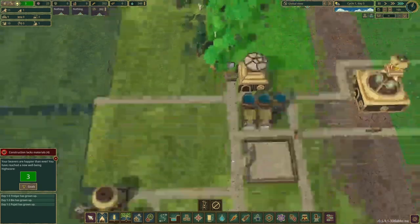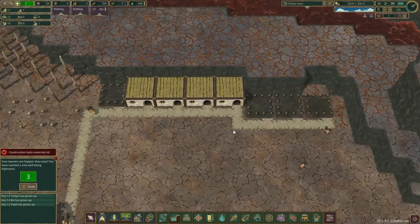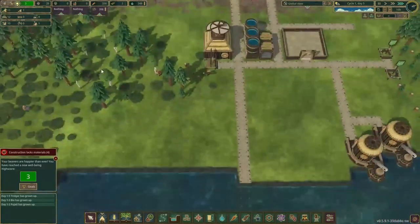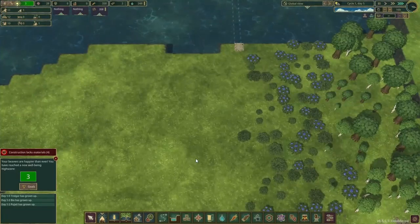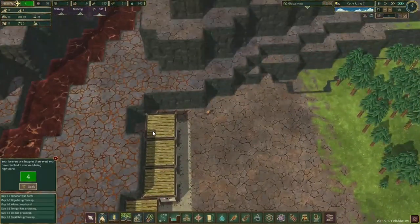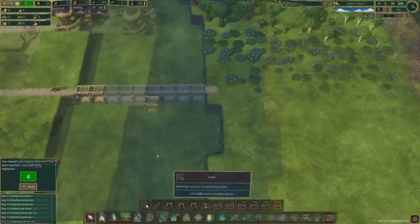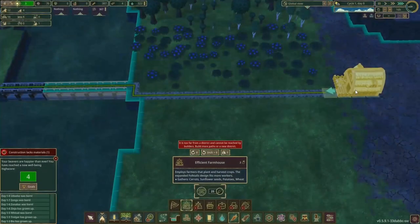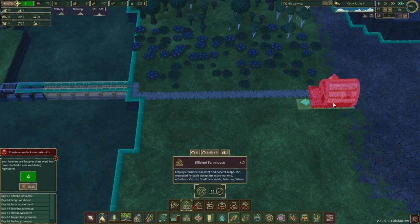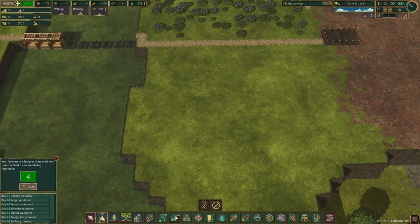Let's look at our beautiful beaver colony and see where we are with our houses — they are getting built right along. We have 12 beds occupied and 12 beavers, so that's good. All our houses got built, that's fantastic! Now we're really starting to push into building our garden where we plant our food, done via our farmhouse. That's a smart idea for the beginning of the game.